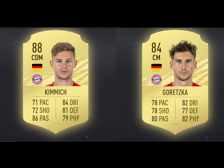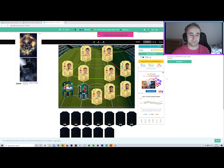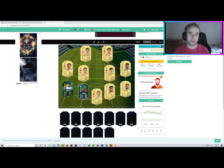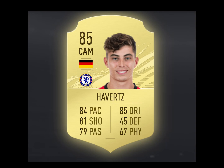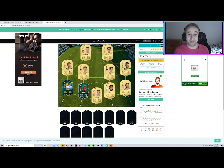In CAM you've got Kai Havertz, who has obviously transferred to Chelsea, and he'll give Mahrez a link to put him on full chemistry. Gomez won't get full chemistry in this formation, but I don't really think that's that important. If it is important to you, try changing Havertz and Goretzka to someone that gives Gomez full chemistry, like a Firmino and an Allen for example. Kai Havertz looks like a great option in this game — he's got more pace than Sancho for some reason, good dribbling, great shooting, great passing, and he's tall as well, so he's going to win quite a few balls in the box.